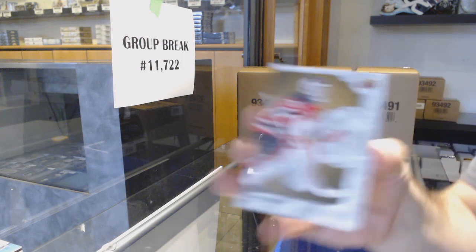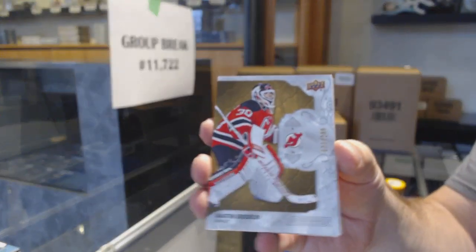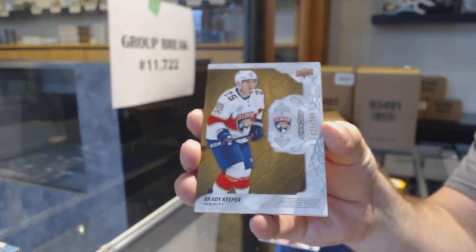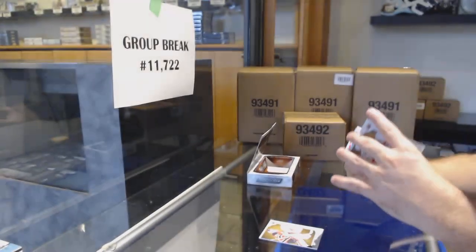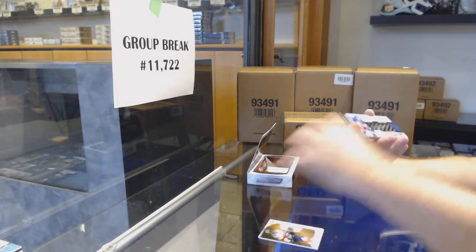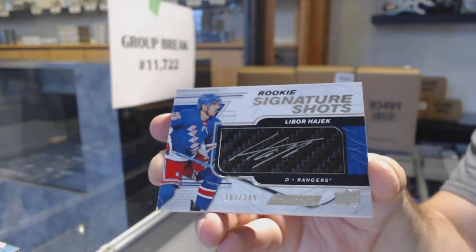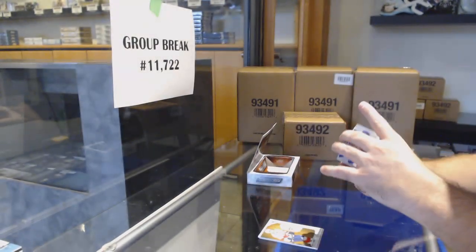We've got for the Devils, $2.99, Marty Berger. In this case so far, I think it's our best one of the minis — $2.99, Brady Keeper. To get the Leon, the Gretzky, and the Carter Hart. We've got a $2.49, Libor Hayek, for the Rangers.